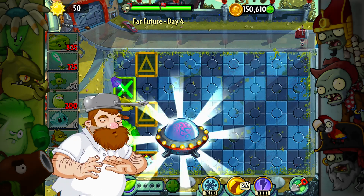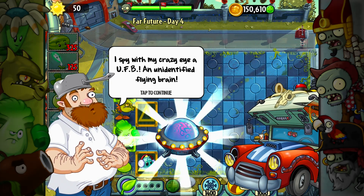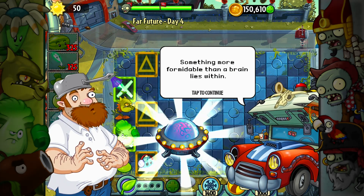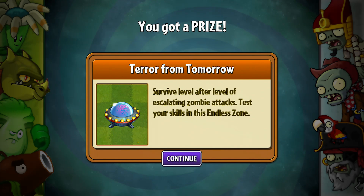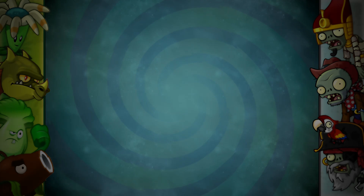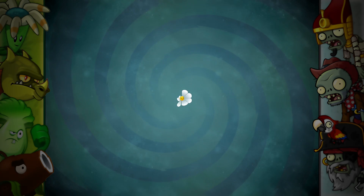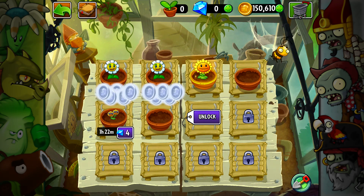We beat it! So that's something. I spy with my crazy eye a UFB — an unidentified flying brain. Something more formidable than a brain lies within. What's it gonna be Penny? Terror from Tomorrow — survive level after level of escalating zombie attacks, test your skills in this endless mode. That does not sound like the place for me, but we did complete the objective. It was very tough though — we did not have fun because it was tough. Just kidding. Now that I know a little bit more about the game, I think we could do that better.